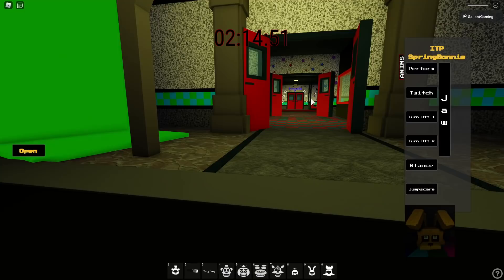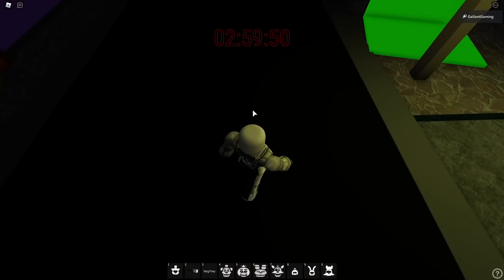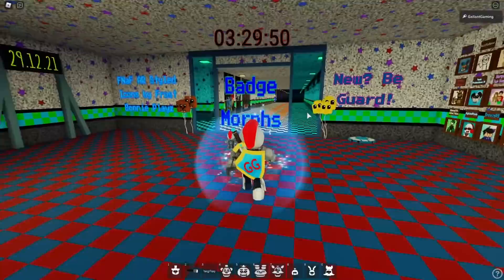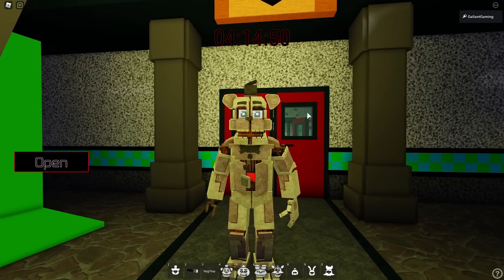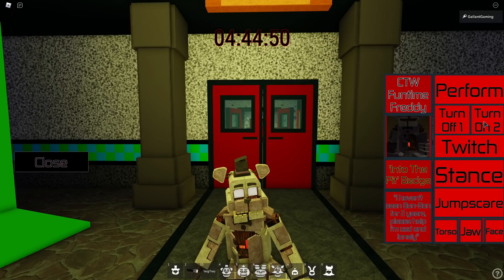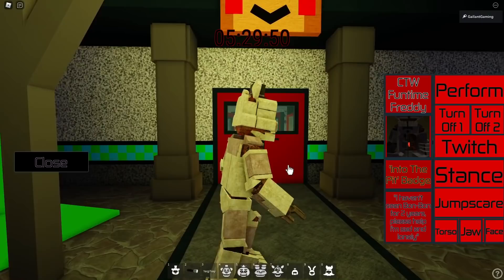This is for the Into the Pit badge - if you need that badge check out my previous video. Next we have Count the Ways Freddy. He looked a little different from what I could tell. Let's try again - let it load, let it figure itself out... yes it worked! There's Count the Ways Funtime Freddy. The models in this game are just getting better and better. We have a Perform, Turn Off one and two, a Twitch, a Stance, a Jump Scare, Torso, Jaw, and Face. Very nice.